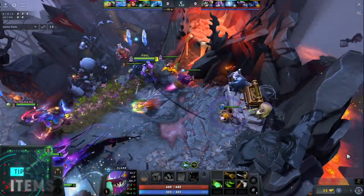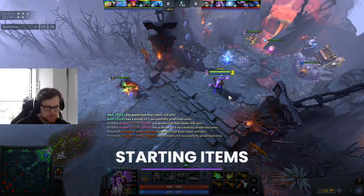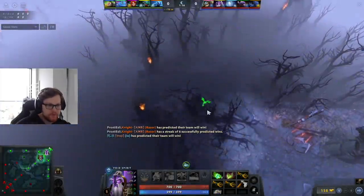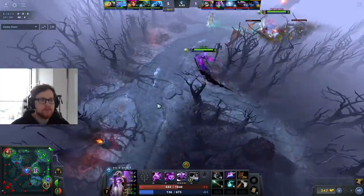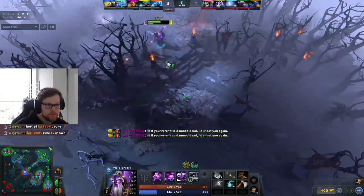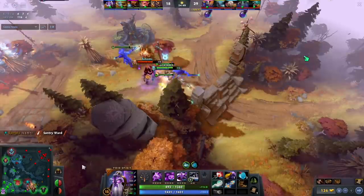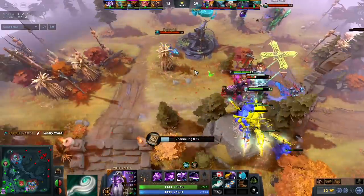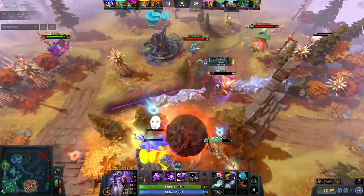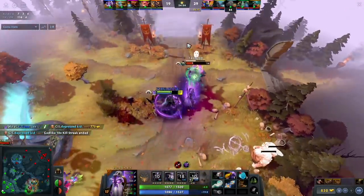The first pro tip will be about items. The starting items will most of the time just be three branches, Quelling Blade, Tango, and Faerie Fire. You can do some variation like buying a Circlet to go into a Null, or just trade three branches into a Bottle and Boots — that's the most standard. Then there are pretty much two or three routes you can go: buy Yuls first, buy Kaya Sanj first, or buy Aghanim's first. Right now the most common are Kaya Sanj and Yuls, because I think they're nicer to build than Aghanim's first.